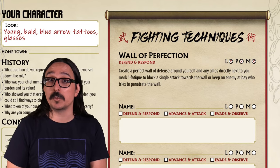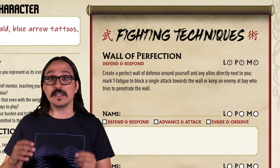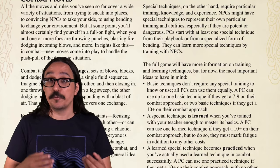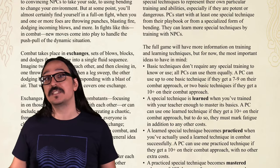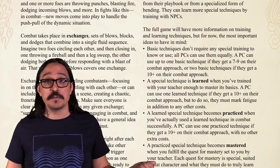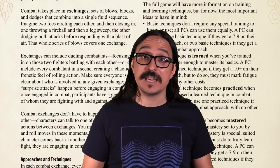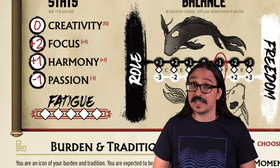In the Quick Start rules, every playbook gets one special move — the Icon's is the Wall of Perfection, which is considered mastered from the start. Over the course of the game, you can learn more special moves. Each move starts off as learned, becomes practiced, and finally — through the completion of a special quest involving cool storytelling, like finding a meteor to make a sword — becomes mastered. These three states reflect how easy it is to use the technique and, by extension, how much fatigue it costs. Every character only has five fatigue, so use techniques wisely.